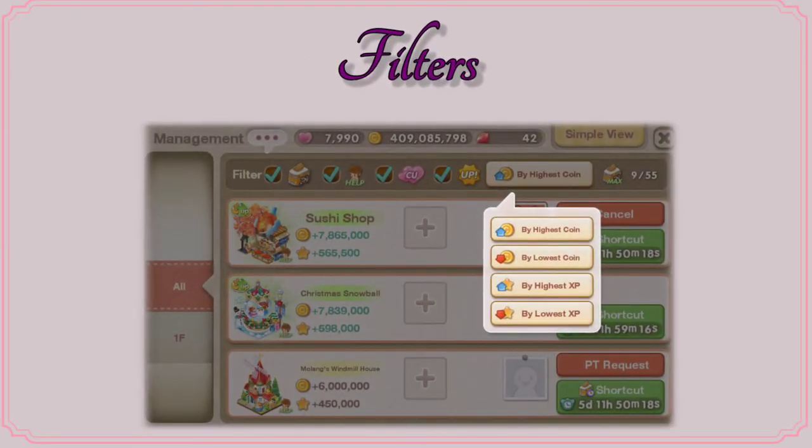One thing that I really like about the manage list is that it has a ton of filters, and it gives you freedom to really manage all of your income decor. You can view your income decor by the highest coin reward or the highest XP. On the side, you can also untick the cupid sign or the up sign for upgradeable income decor. If you untick the help sign, you will also see all of the income decor that doesn't offer part time jobs. So it's really manageable in the manage list.